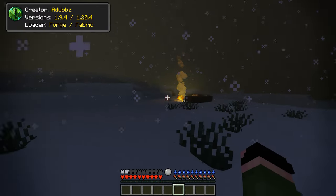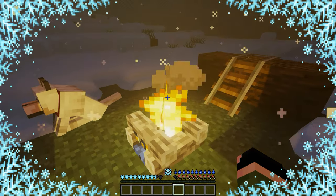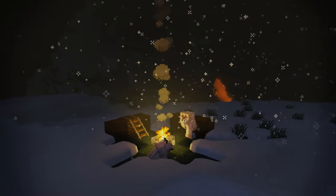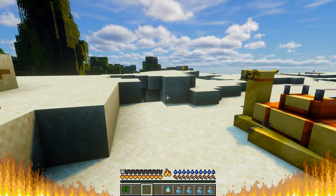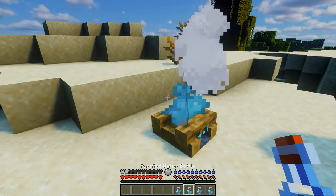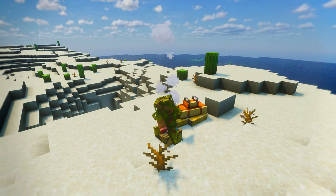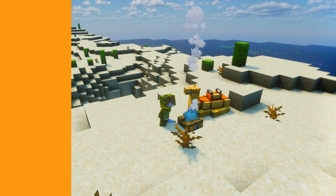Tough as Nails is a mod with an honest name — the game gets a lot tougher as you'll need to chase warmth in snow biomes or freeze to death, and warmth can be gained from a campfire. In hot deserts things get even worse, as you risk dying from dehydration. To counter this you need to place a salt campfire and wear some leafy clothes to protect from the sun. This mod would be a great foundation for any hardcore modpack.